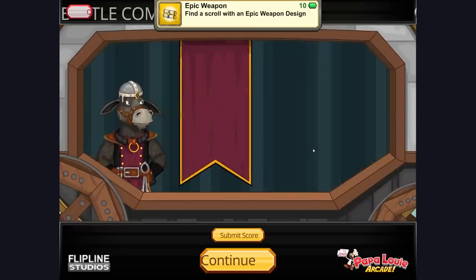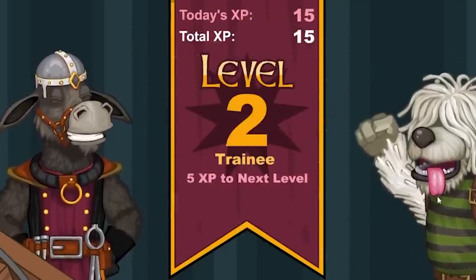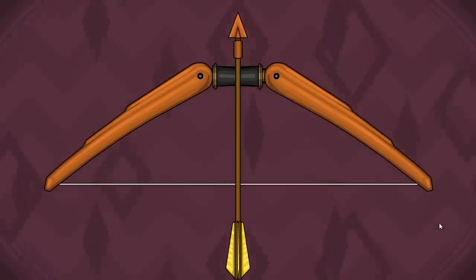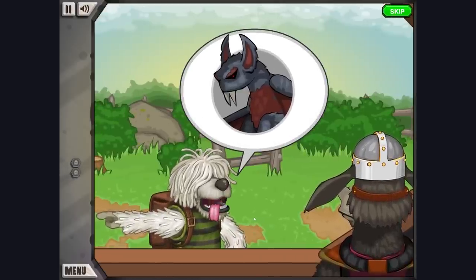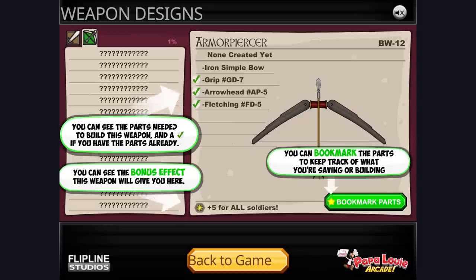Wait, what was that dog? How long has he been on top of my stuff? Does he pay rent? Do I level up though? That's sweet — 38 gems, 13 rocks, five different colored rocks, and a bunch of other stuff. Oh, I can make bows now. On to the next day, my dog-like friend. Oh, Greg's back and he's brought friends. Depending on which weapon I make, I can get bonus effects. Cool, bookmark that.